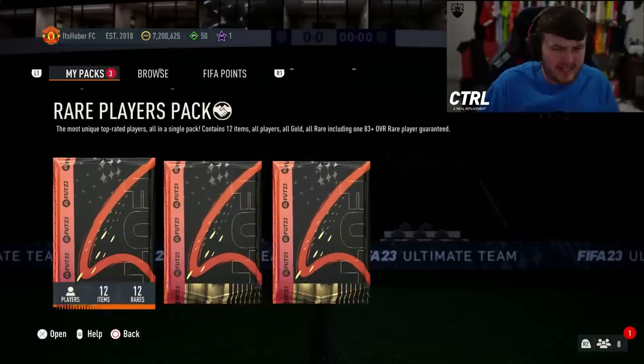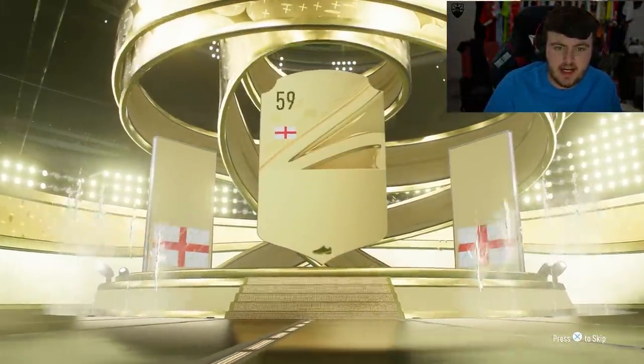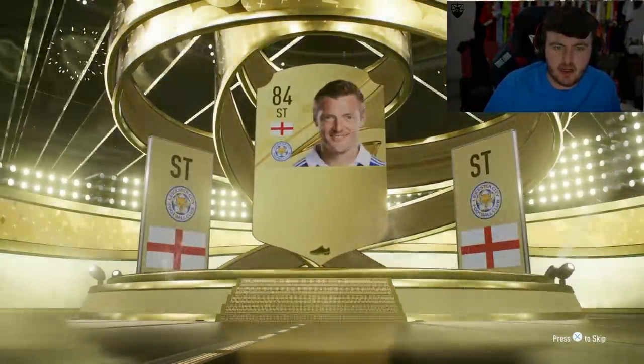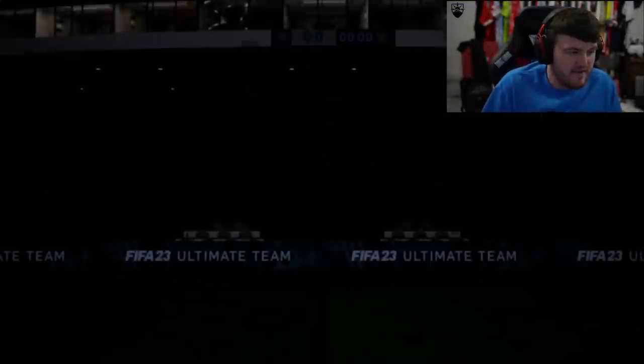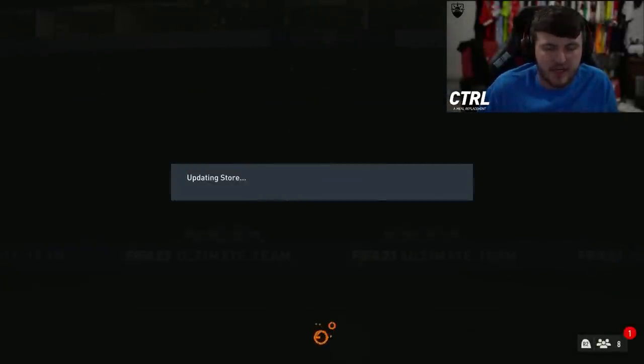A few little packs — the Christmas Day SBC with a token for a 50k pack, we'll open this first. England striker — Jamie Vardy! That's tradable, we'll take that. 85 is okay, it was a really cheap SBC. Then we have the 83 double upgrade for the daily SBCs.